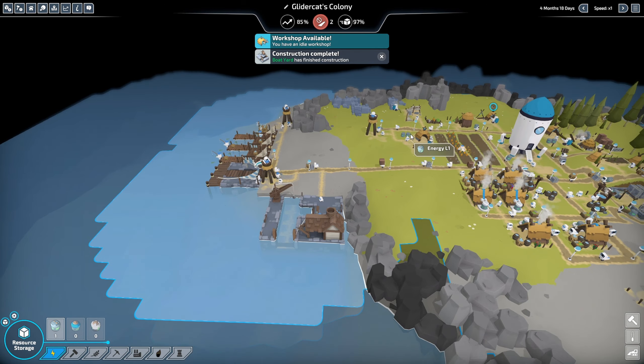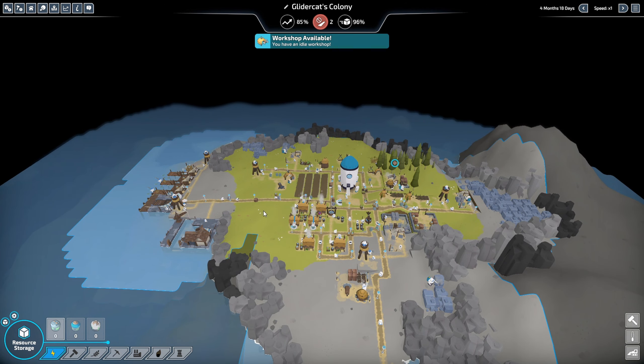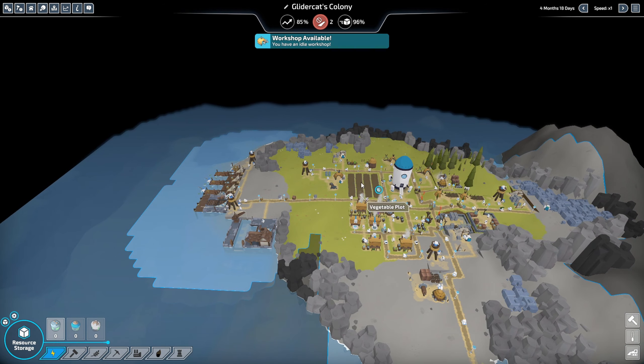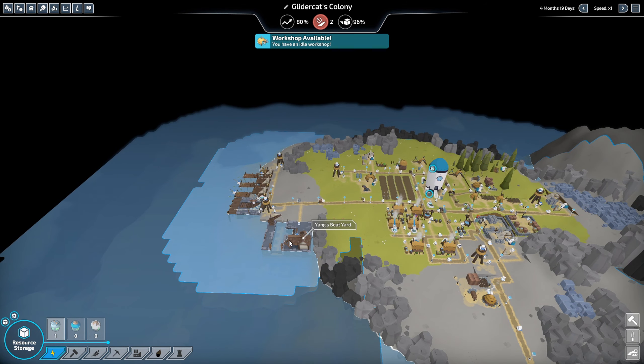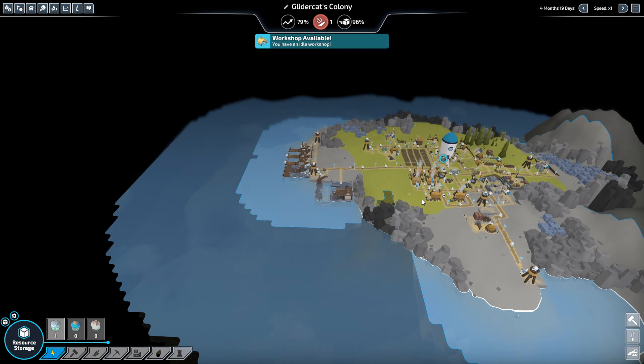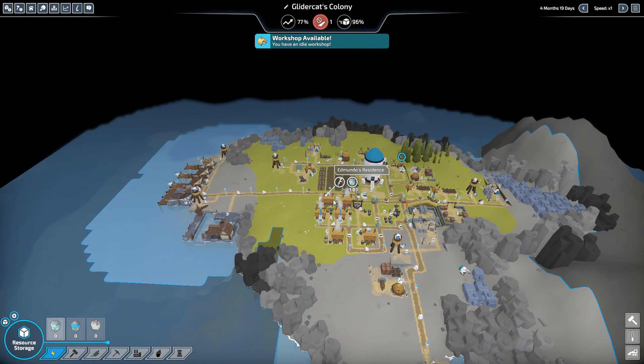We just got our road research done, so next episode we'll place a road layer and start using our stone to pave the roads so our carry bots can move faster, hopefully speeding up power production. We've got plenty of food - if we can get it delivered to our six residences that may be enough for level one power. Next episode we'll also build that clipper boat and send off an expedition to see what's out there. Thanks for watching - this is Glider Cat signing off, see you in the next one!